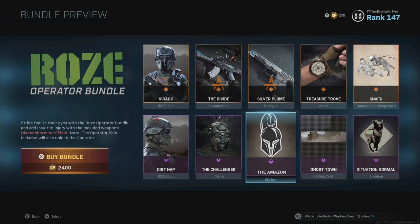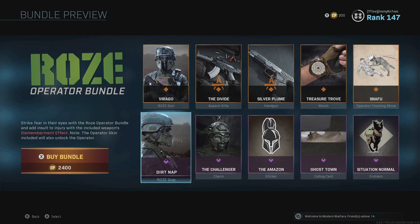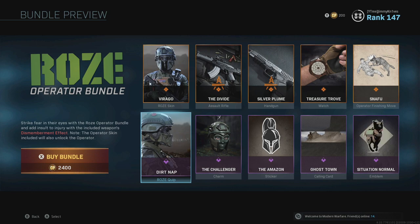Situation Normal is an emblem you get. You also get a new Ghost Town calling card, the Amazon sticker, the Challenger charm, and a new Rose quip — she says 'Dirt Nap.' You can hear it here: 'Enjoy the dirt nap.'